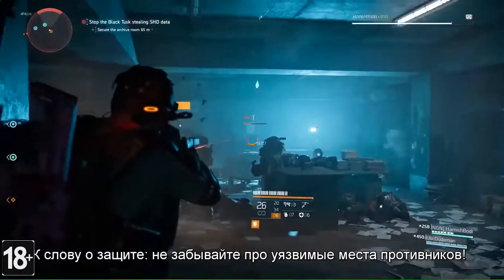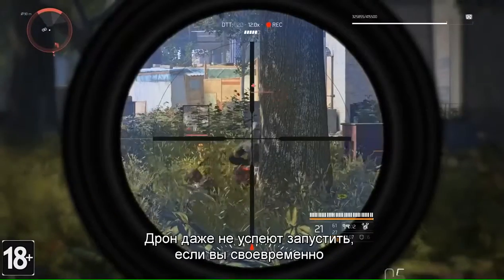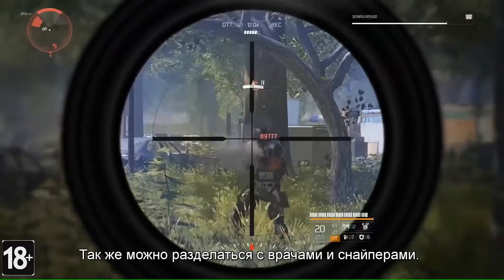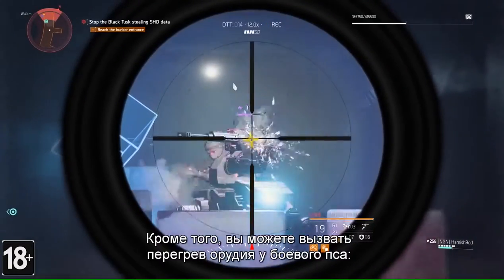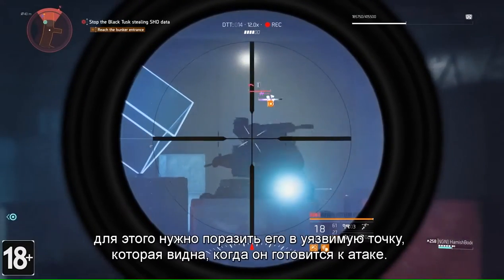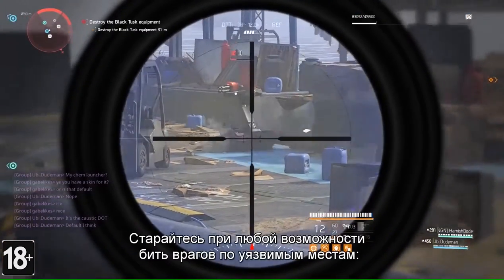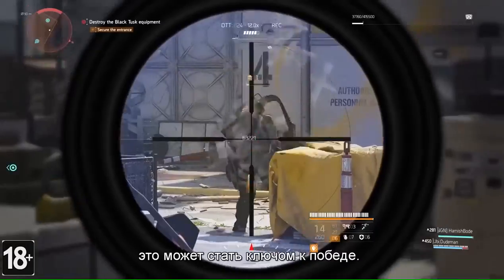On that note, weak points will also be your friend. You can even stop that drone from spawning altogether by destroying the weak point on the back of the Black Tusk rushes, medics or snipers. You can also overheat the warhound's gun by destroying the weak point that shows when it's winding up to attack. Pay attention and go for those weak points — they can sometimes be your saving grace.